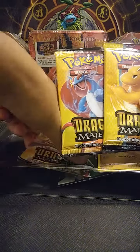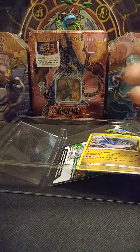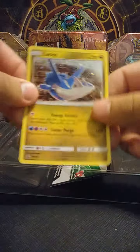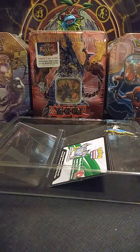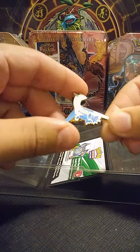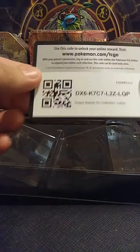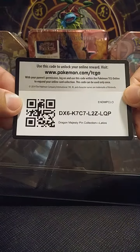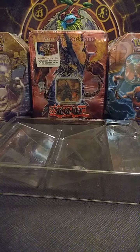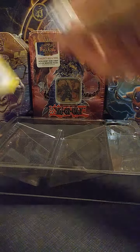Here are the three booster packs — we have a Dragonite, a Salamence, and a Reshiram. We got the Latios promo looking fresh, and the Latios pin. It was actually pretty small, so be careful with that if you get one because you can lose it. Here's the code card for the pin collection — hope you guys pull something good.